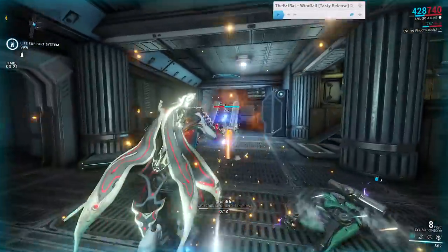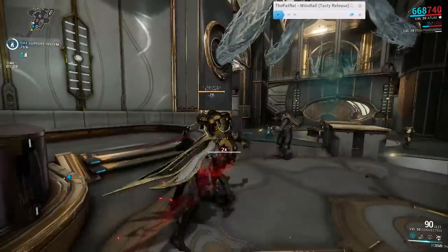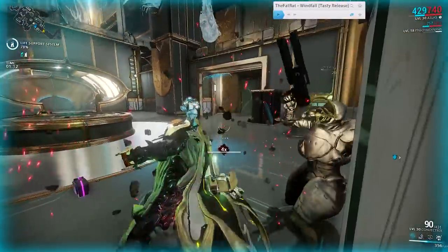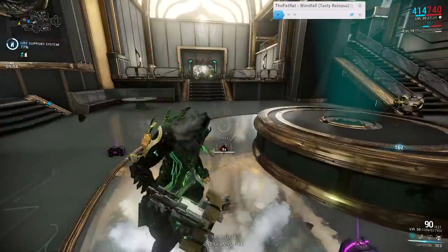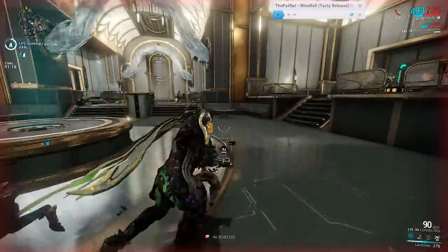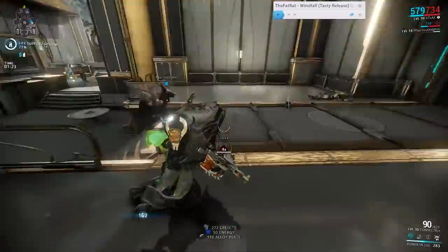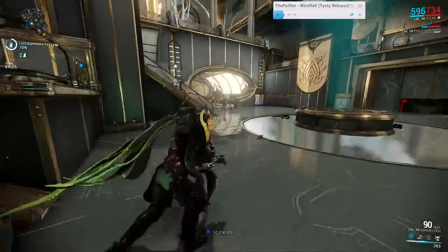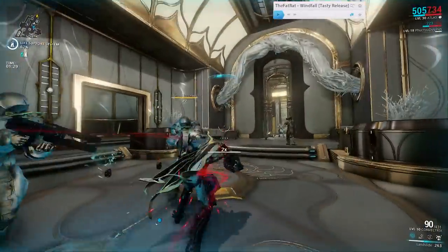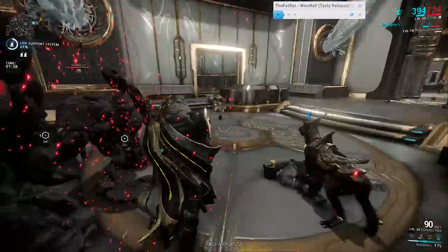His first ability is Landslide, which is very similar to Excalibur's Slash Dash. Atlas charges at enemies and punches them in the mouth. Each successful hit builds up a combo meter visible under your aiming reticle, which increases Landslide's outgoing damage. On your third strike, Atlas will uppercut and send anything in front of him flying across the room. The ragdoll effects from Atlas are a lot of fun to watch.